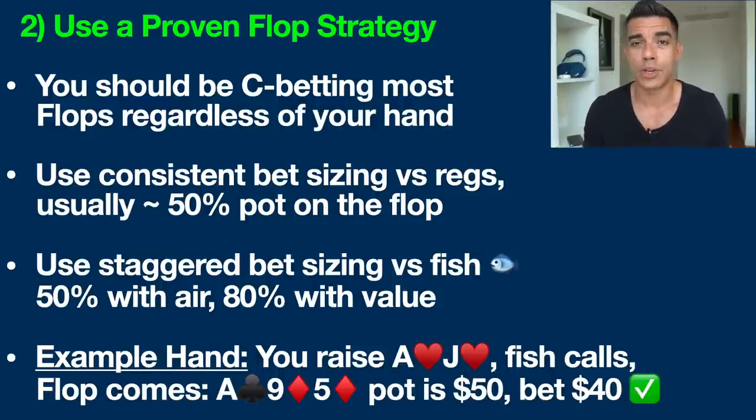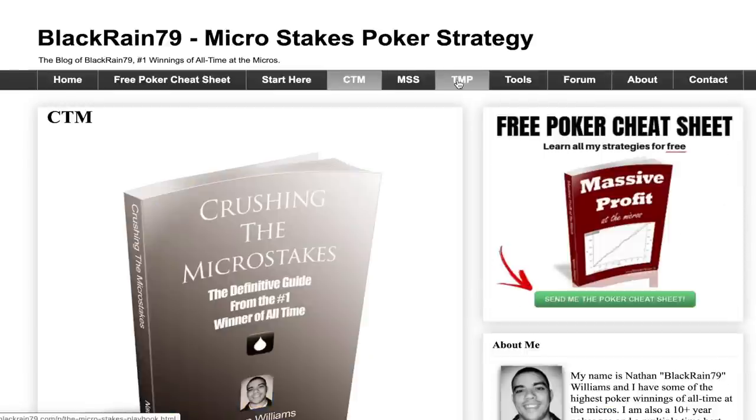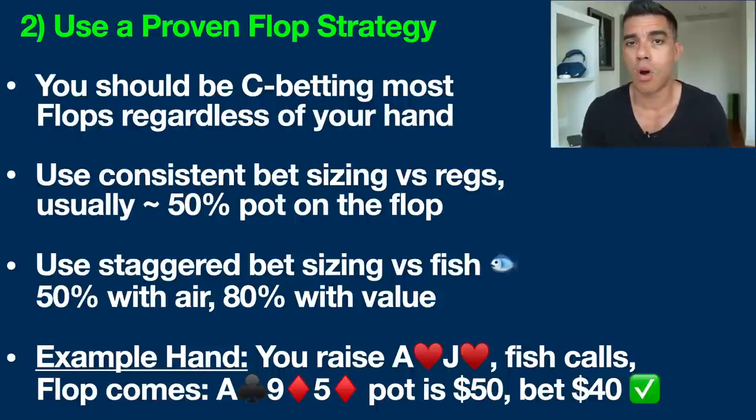There are five different poker player types you need to know. Versus the regulars — the nit, TAG (tight and aggressive), and LAG (loose and aggressive) — you want to bet a consistent amount, typically about 50% of the pot on the flop. We're going to be betting most of the time even when we miss the flop. Versus the fish, you want to use a staggered bet sizing amount. Using a consistent sizing versus both regulars and recreational players is one of the biggest areas where people go wrong.